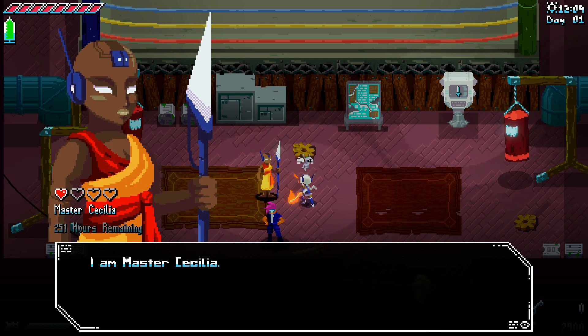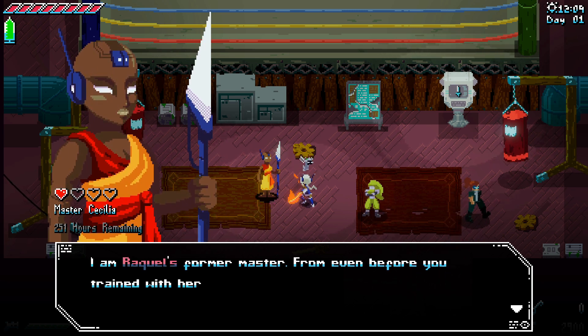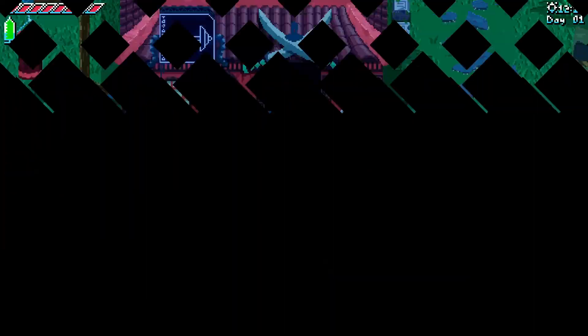She introduces herself: 'I am Master Cecilia — Raquel's former master, from even before you trained with her. If you need some combat training, just talk to me.' No, I think we're good.